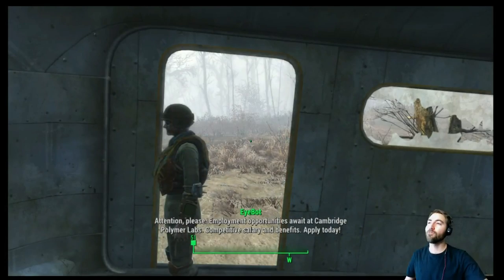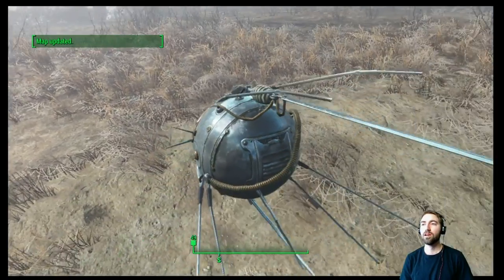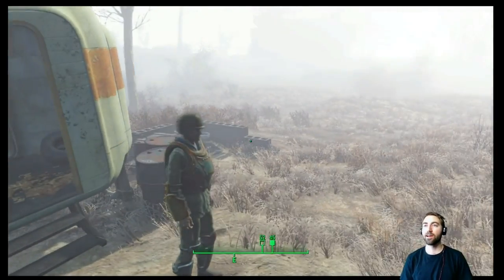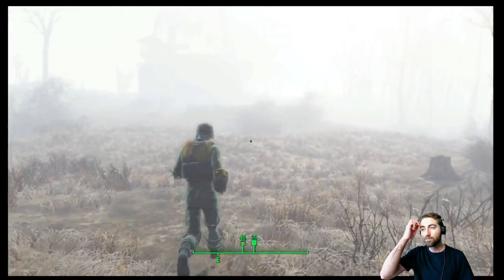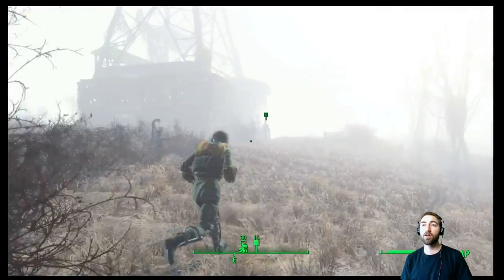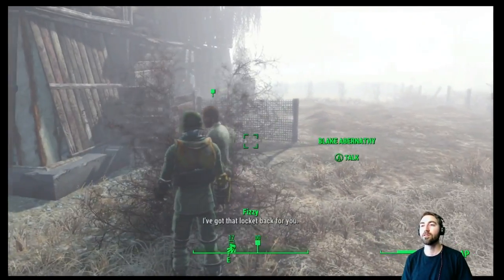Hey, what's up dudes, Kublai Khan here, welcome back to Fallout 4 survival roleplay where we have our child of Adam ghoul. He's just been out — recognize a little sleepy spot, good place to drop a save as we're entering this foggy morning to Blake Abernathy, where we can go report our mission.